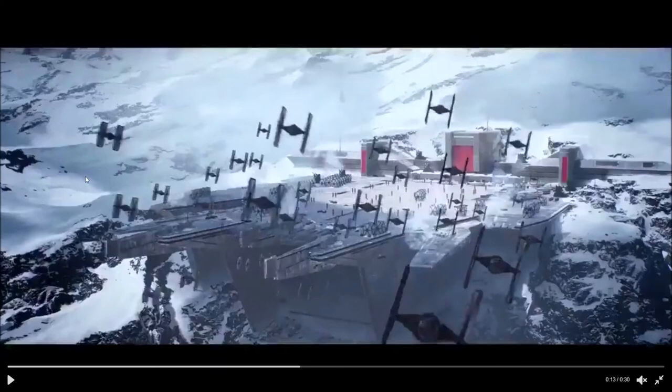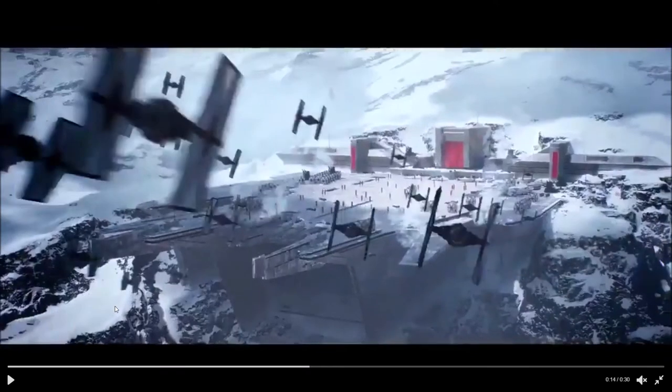We can see First Order TIE Fighters flying away from Starkiller Base — what looks to be where General Hux gave his speech in Episode 7 — and they're flying off towards what I'm assuming is a mission. This could be a cool fighter squadron game mode, or a Force Awakens mission where the Resistance is attacking and we have to defend the base.